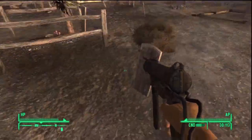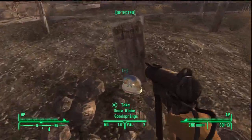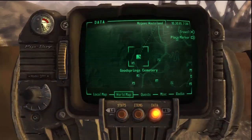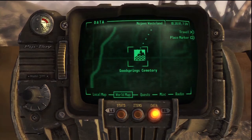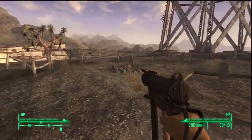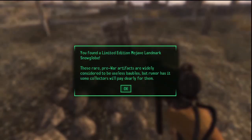There are 7 snow globes, so not that many, but they are hidden pretty well, so it'll probably take you maybe 2-3 hours if you haven't unlocked the locations already to fast travel to them. It's worth it because you get a silver trophy, and each snow globe is worth 2,000 caps if you give it to Mr. House.